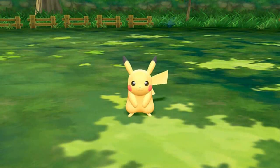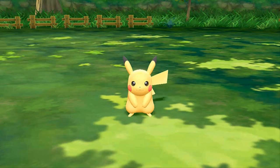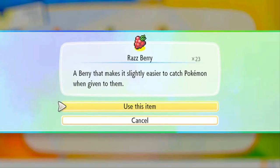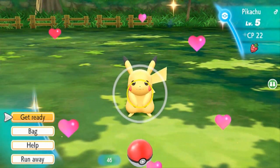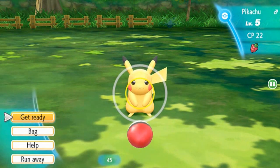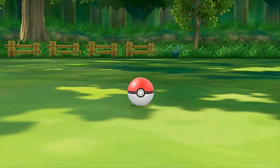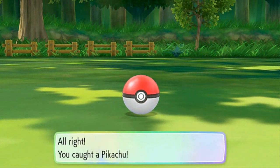Before we do anything, let's choose a berry from the bag and use it. In the last episode I managed to get a few berries, and these are going to enable us to capture a Pokemon more easily. Threw the ball and — this Pikachu is a little stubborn. Come on. There we go — we caught ourselves our second Pikachu.